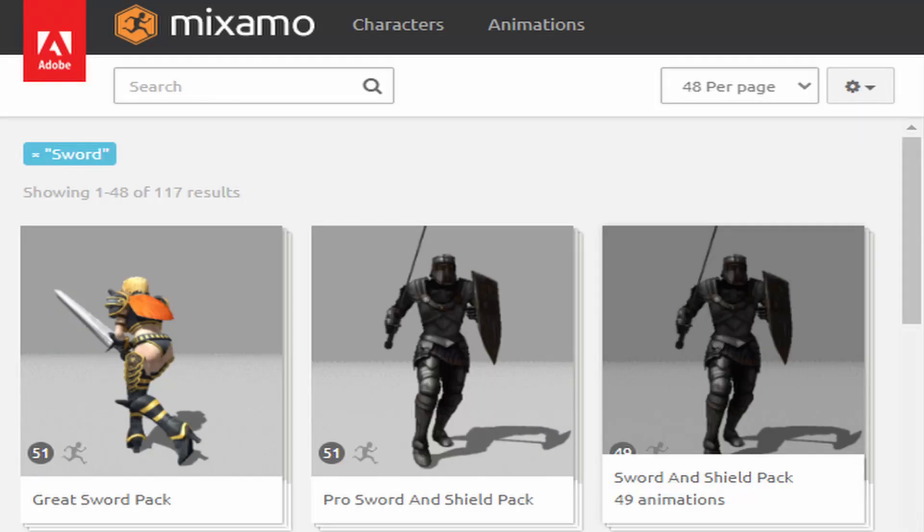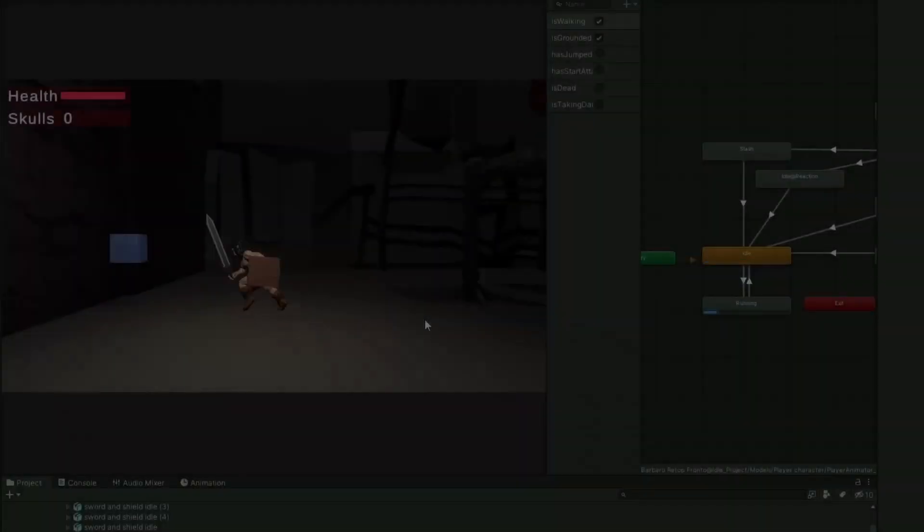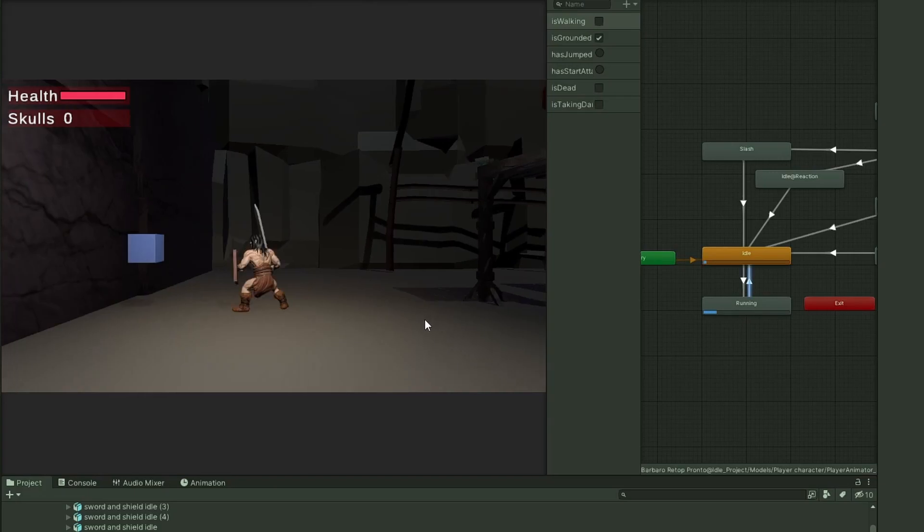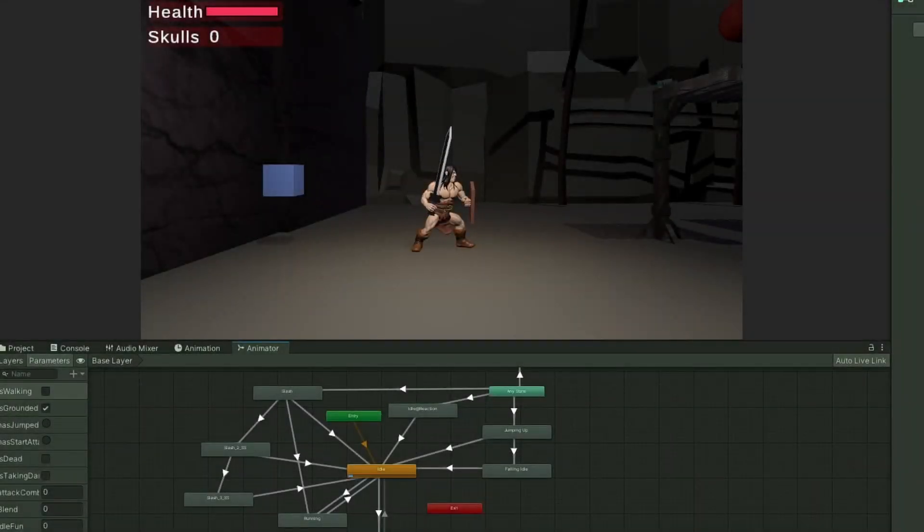Now it's time for some new animations. I went back to Mixamo and loaded my Sword and Shield animation pack, and also added placeholder Sword and Shield models for the player. I then replaced the player's animations with the new ones. Just for fun, I also added some more idle animations if you don't move for some time.